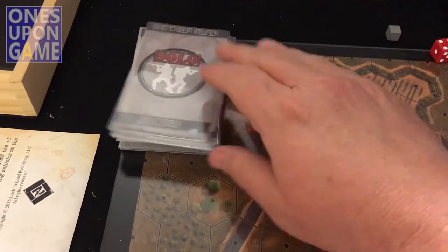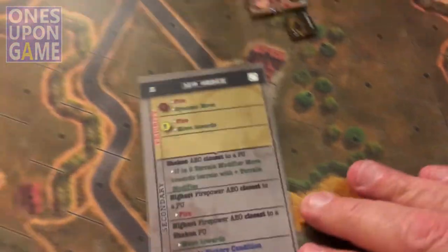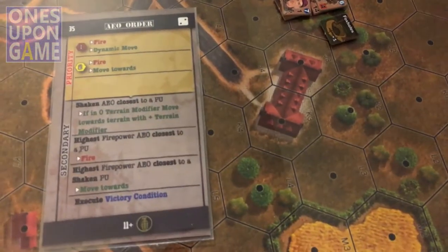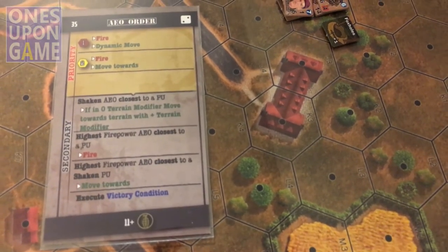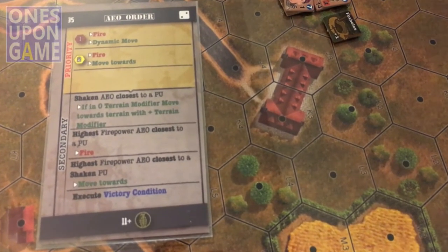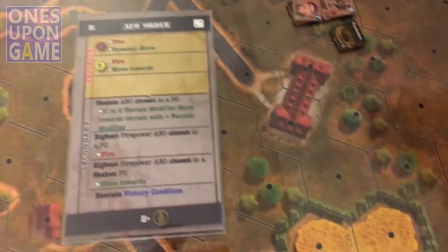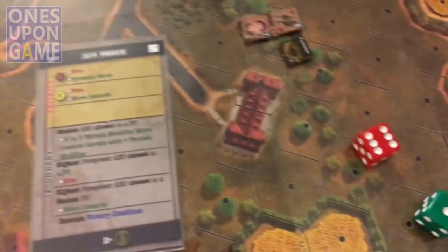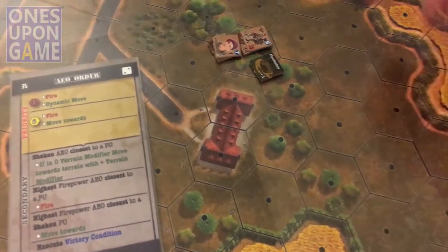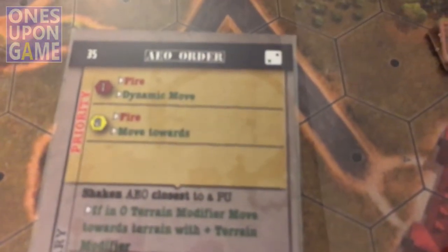Draw the first card. The order is card number 35. The first thing we see is we have an event icon there. I'm going to go ahead and play with the events because it will always mix things up. You do events before you even work the orders. We need an 11 or higher and an event will happen. We roll a seven — no events. So we're going to start working down through this order.